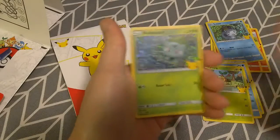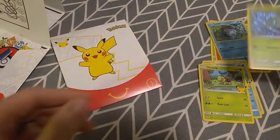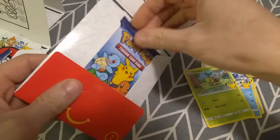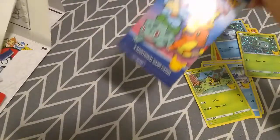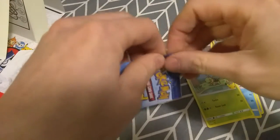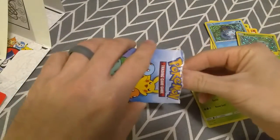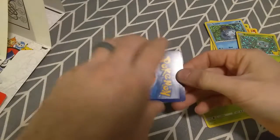And the Bulbasaur holo right away — not bad! But can this last pack please just have my Fennekin? I at least want the non-holo set complete. I will buy the holographics to finish that one — my arteries can't take any more McDonald's.